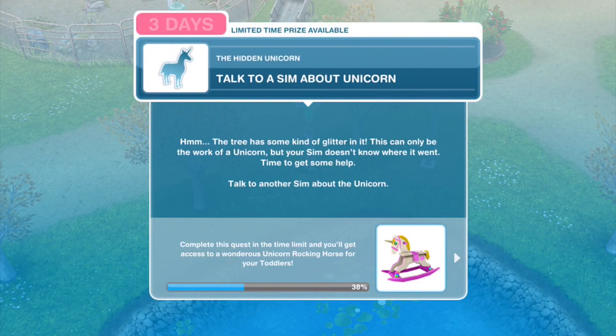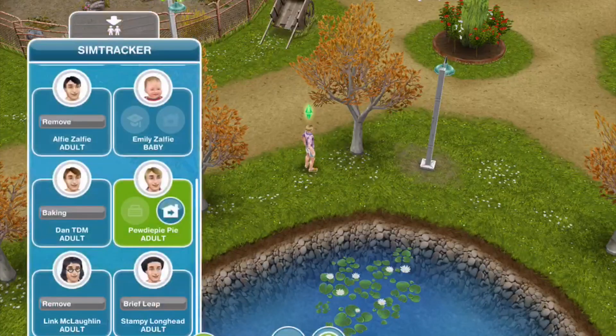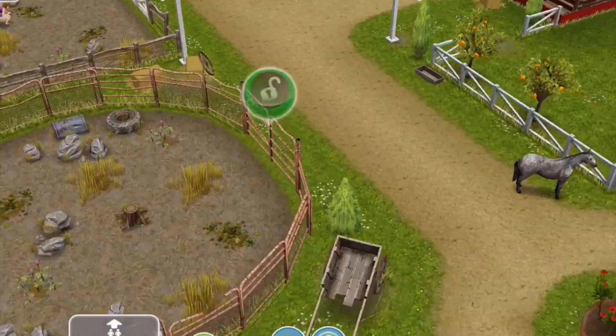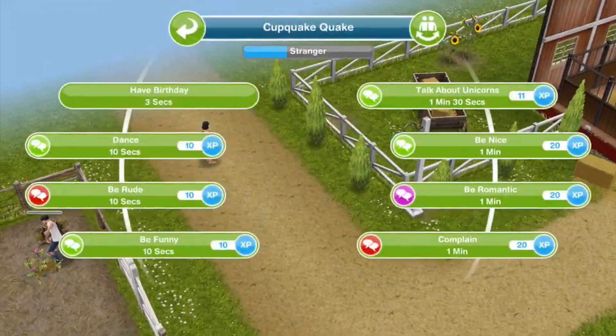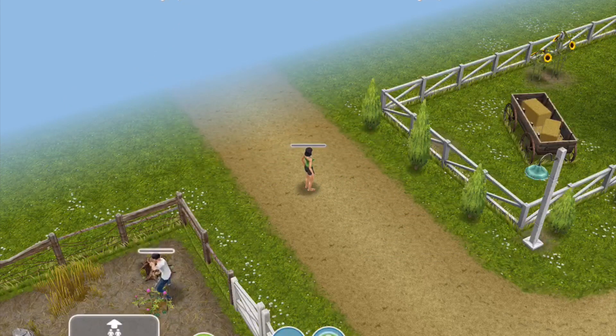Investigating a tree is finished. Next: talk to a sim about a unicorn. The tree has some kind of glitter in it — this can only be the work of a unicorn, but your sim doesn't know where it went. Time to get some help — talk to another sim about the unicorn. Cupquake can come over, and talk about unicorns is 1 minute 30 seconds — everything is really quick with this quest.